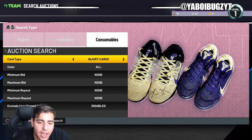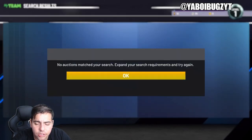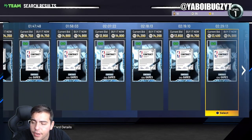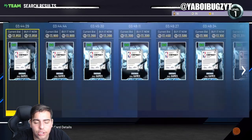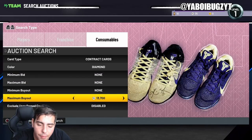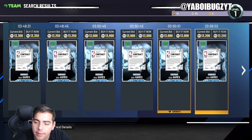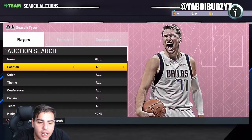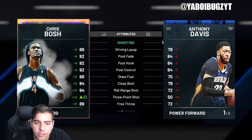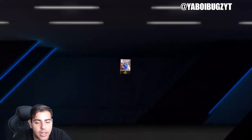Diamond contracts have slowed down a lot from previous years, but they did drop a locker code and these things went all the way down to 11K. Diamond contracts are actually pretty low right now — they're a good investment if you want to wait a while. If they drop one more locker code, these go to 10K. But as we get later and later in the game, no one really likes diamond contracts right now because there aren't a lot of Galaxy Opals and these cards will be outdated in about a month or two. No one's really using diamond contracts — why put a diamond contract on Chris Bosh or Luka when they're gonna be outdated soon?